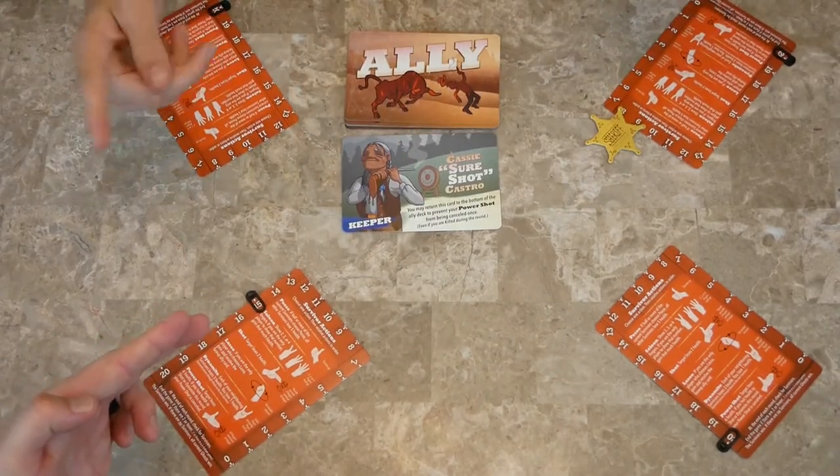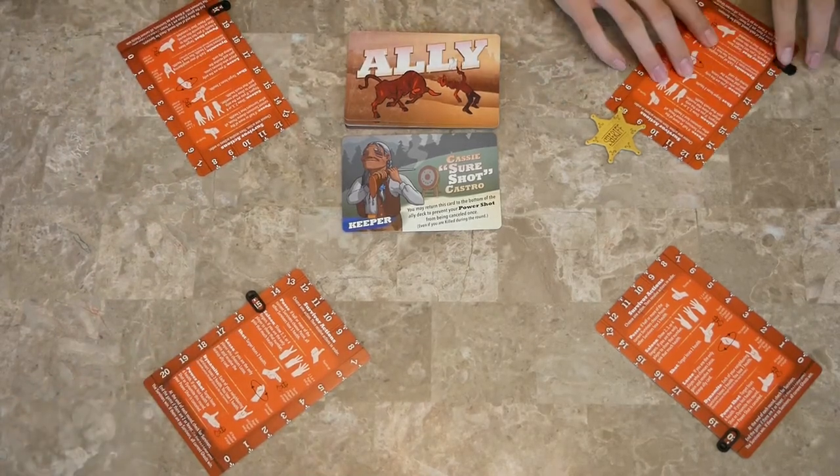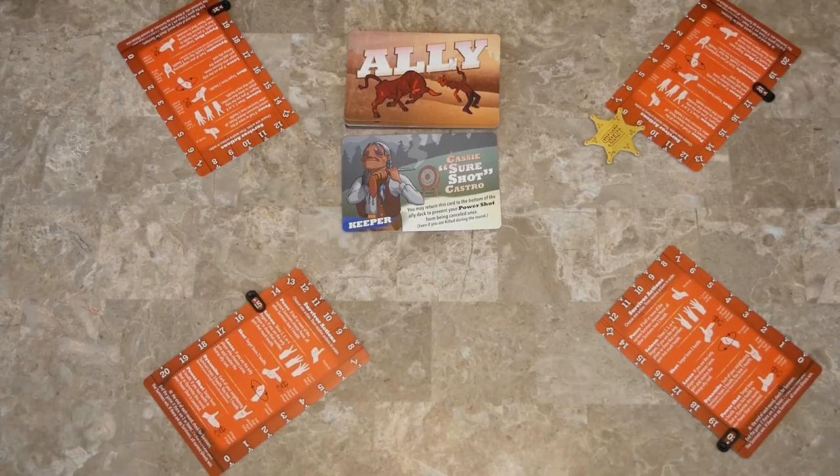Next is shot. The target loses two health. So if he was shooting at him, he goes down two. Let's go — three, two, one, draw.